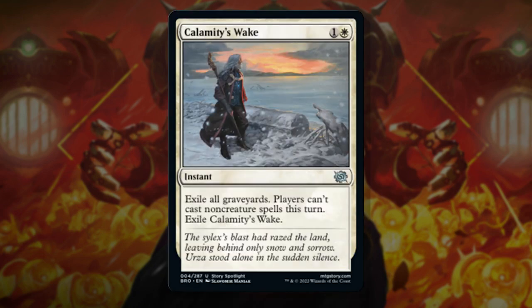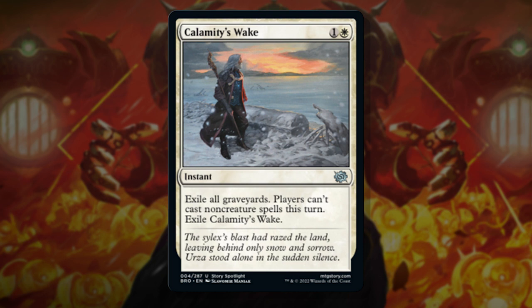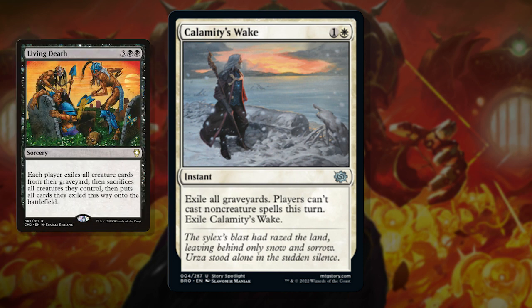Next up we're looking at Calamity's Wake — another uncommon, seeming to be a theme of the set of strong uncommons — that looks like a few cards stapled together. Calamity's Wake is like if Tormod's Crypt and Silence had a baby. The versatility of instant speed, non-telegraphed graveyard removal, along with the denial of stopping players from pulling off later shenanigans. Casting it in response to an Underworld Breach is a great way to shut off someone potentially going for it, especially in colors where they don't have counterspells. Silence is already a big player in high power as a way to stop players from messing with your turn or from popping off with a big turn. Being able to cast this in response to an opponent's reanimation spell like Living Death is just the start of things you can do with it, with stopping someone from looping or comboing being another.